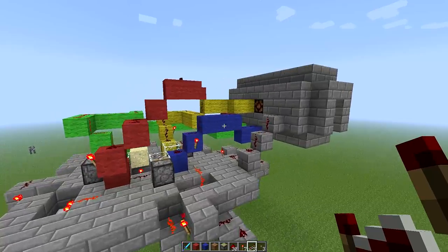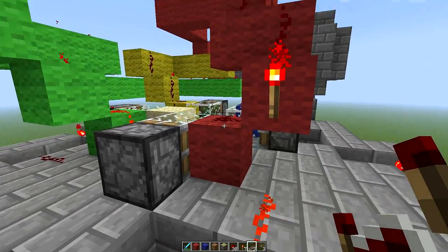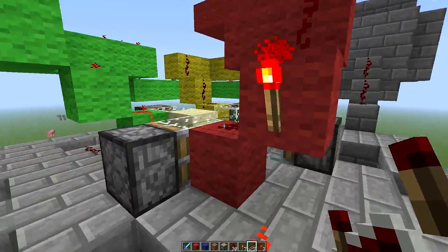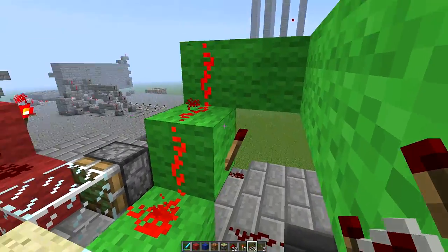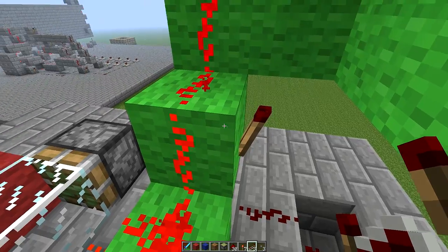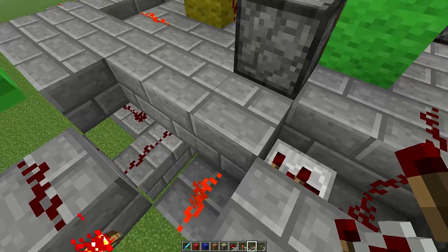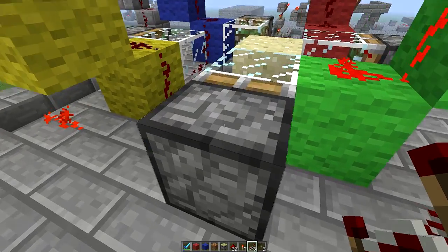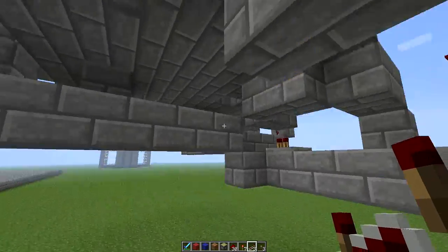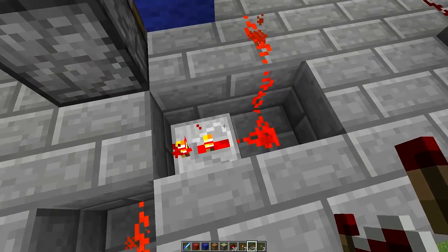As you can see here, there's the output, and this is the detection system. This torch right here detects whether or not there is a sand block there or not. What this does is keep the torch under this piston powered constantly unless there is a signal being transmitted. As you can see, there is a signal being transmitted, which means this torch is off. So if that torch is off, whenever this torch flickers, it will unpower that torch, which will become powered and power this piston, pushing the sand block out of the way to a different output. Power is being sent to all pistons every time; however, even if this one flickers, this one is still going to make up for it because it's being constantly powered.